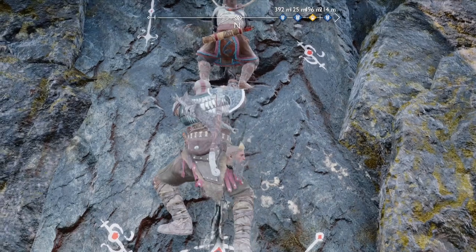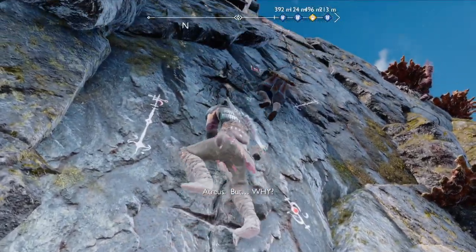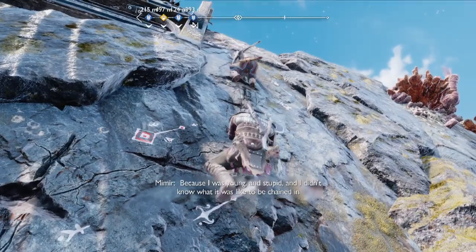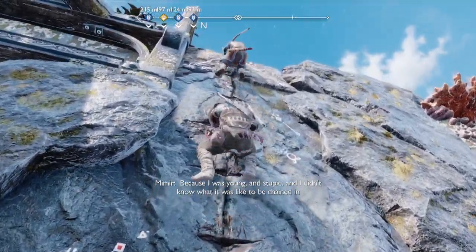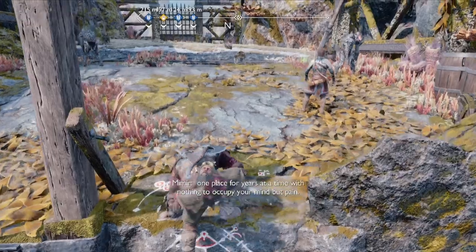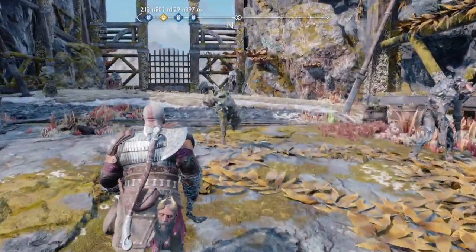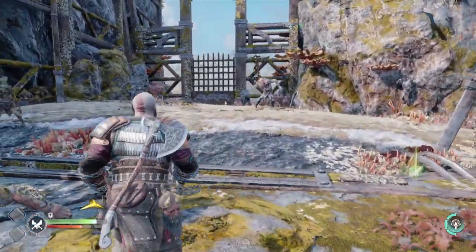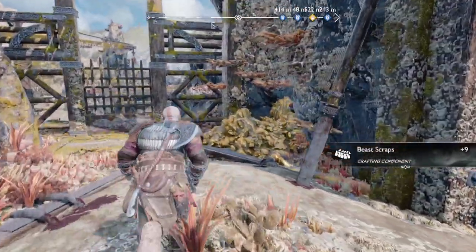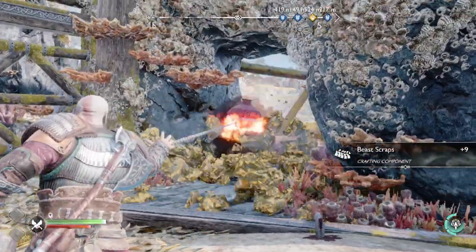Now we're going to climb up here — long climb. Once we get up here, we can kill some enemies. I've got to kill some enemies — I'm going to skip that. Once the enemies are defeated, you can head over this way and then blow up this fire pot.